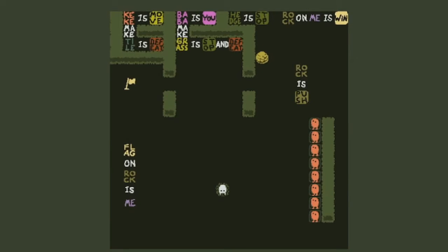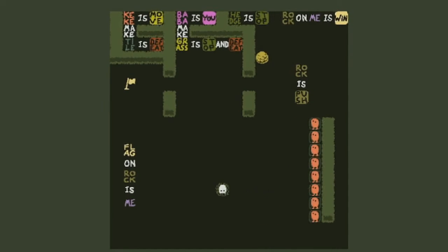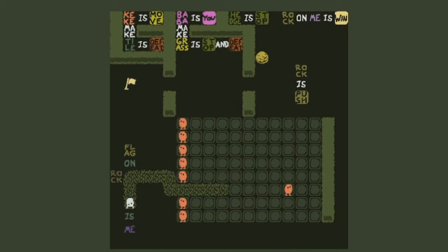Wait — KK defeat? KK makes tiles and tiles are the feet. Rock on me is wind — flag on rock is me. The KK will push everything. I need rock to be on me and then that wins. But that means I need another me — a me to be pushing. Maybe if the flag was the me, then I push the rock onto the flag and onto the me, I win.